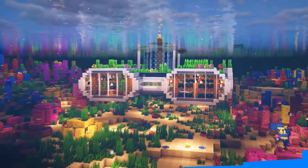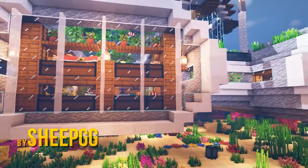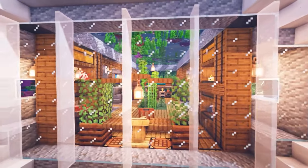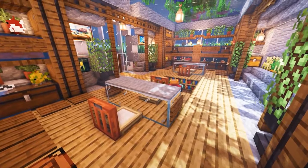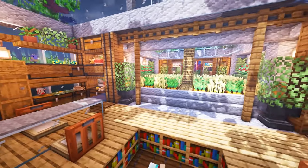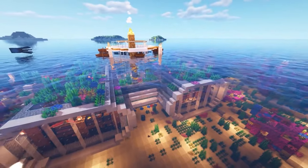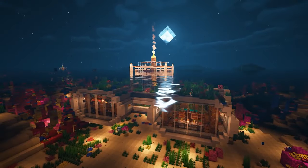Number nine is Sheep GG with another modern design, almost looking like the older brother of the last build. The interior has a cabin feel and a really refreshing entrance that leads into a full-blown wheat farm. The use of campfires on the dock acts like a mini lighthouse, helping you always find your way back to your base quickly.